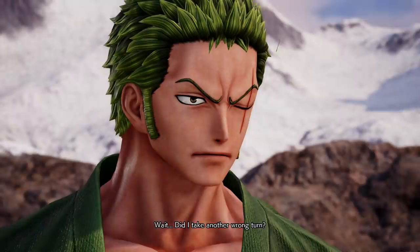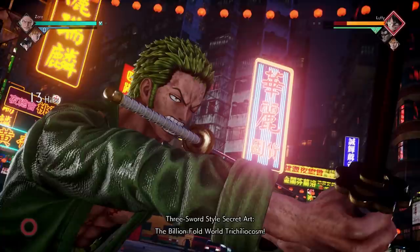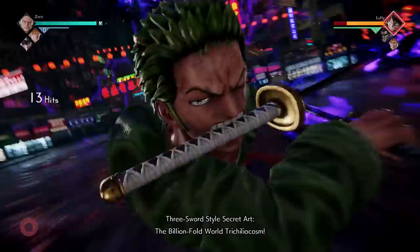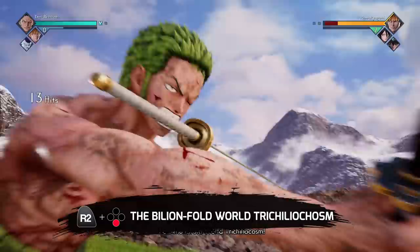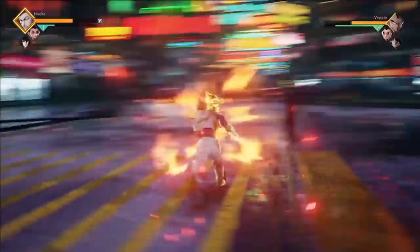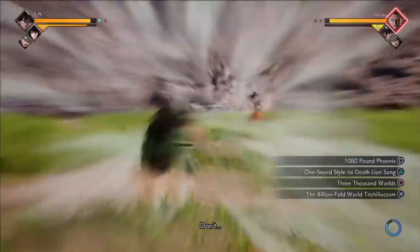You tell me who you think it is in the comments. And to help you decide, here is his ultimate — the Billion Fold World Trichiliocosm — which works very similarly to other ultimates in the game, including Ichigo's. The description says you dash towards your opponent and inflict damage upon impact, and that's exactly what Zoro does: dashes, attacks, initiates a whole animation, deals a ton of damage. As far as Awakening goes, Zoro just enters a stronger state — there's no unique transformation. It's a generic Awakening that many other characters have. Or at least that was the case during the closed beta, during which True Awakenings were apparently completely disabled, so we couldn't see what lies beyond that simple powered-up state.